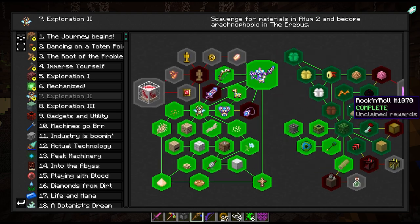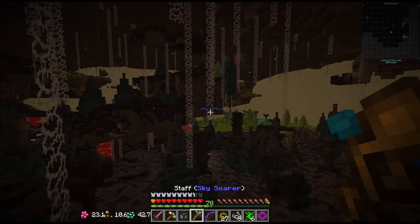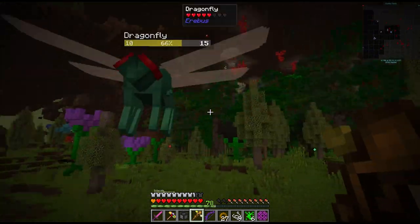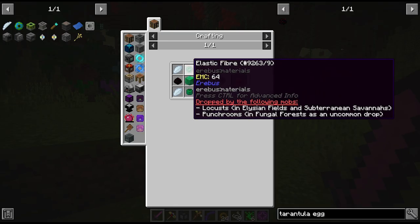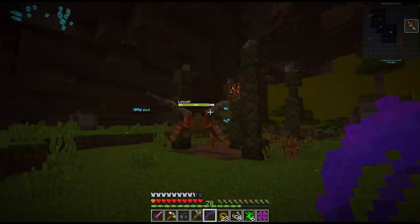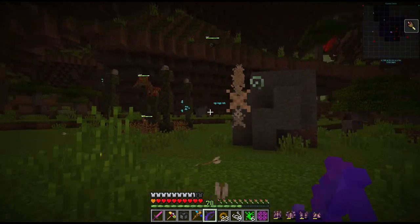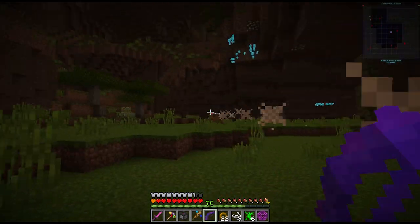Before we leave the Erebus there are a few more quests we need to do. We still need elastic fibre and some dragonfly wings. I did see some dragonflies over this way - I have it marked. We got enough dragonfly wings. There is one last thing we need for this power egg and that is the elastic fibres, which we can find from these locusts. These guys are very tanky actually - they keep teleporting away. This drop seems quite rare - I might have to kill a few of these guys. We got one!